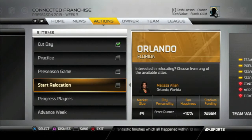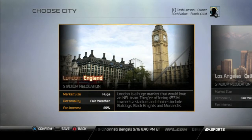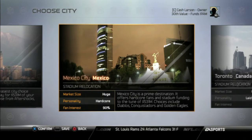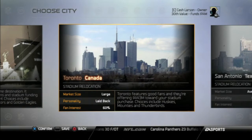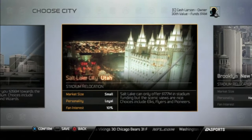Next up, the first step in the relocation process — we've got to pick our city. I just wanted to give you an example there on that front one. As I mentioned in the first video, I like to keep it as realistic as possible. One of the problems with this year's is you can't change your team's division, so it's not really realistic to put the Jaguars in a city out west. And I also looked up to see which cities are most likely to get a move team or expansion team in real life.